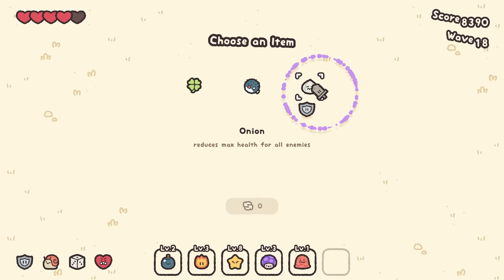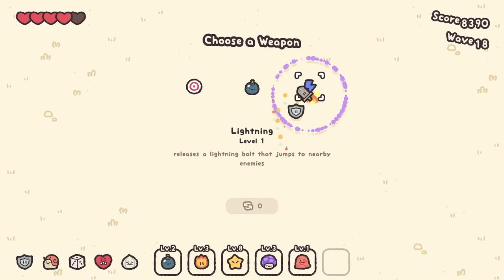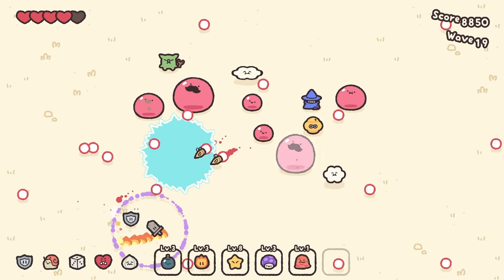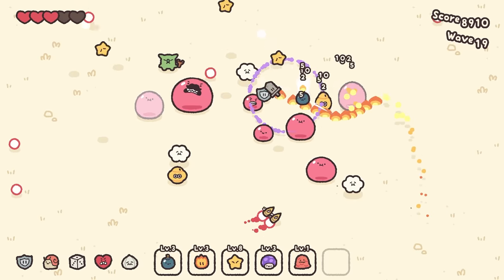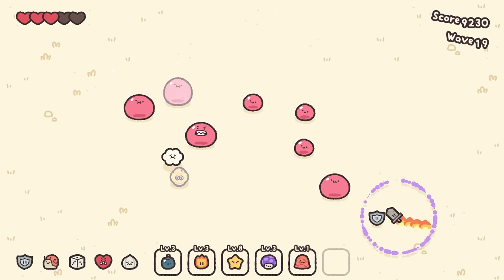Reduces max health for all enemies. We still have an upgrade spot down below — we haven't even gotten all the upgrades yet. I guess sticky bomb — higher level for sticky bomb, that way we can attach a few bombs. I've made it all this way. 18 damage, I think, for a bomb. The projectiles are pretty hard to avoid, but the game really didn't throw many at me this time.